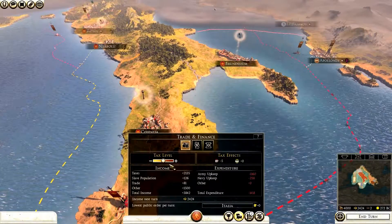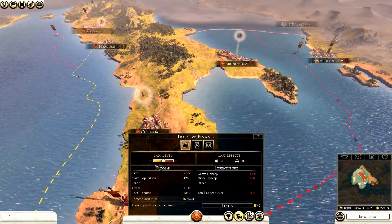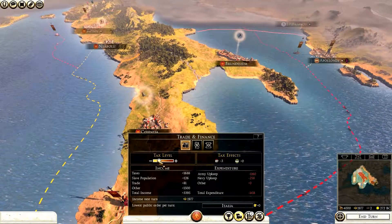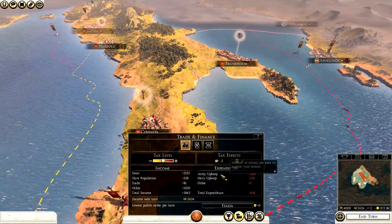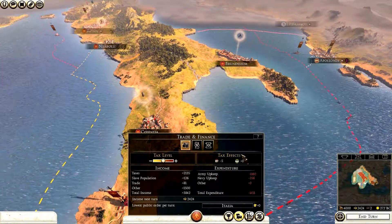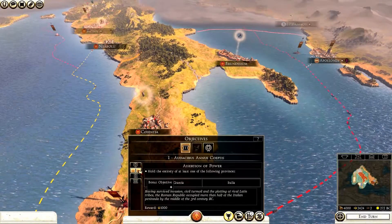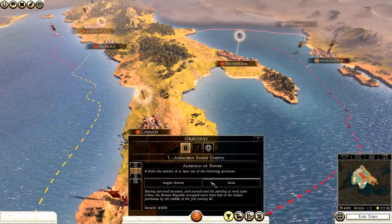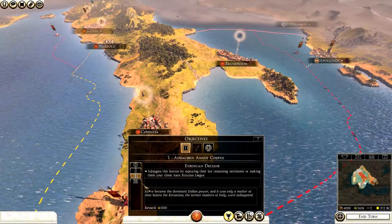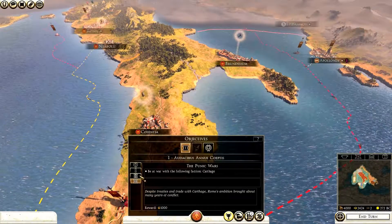The treasury screen lets you adjust tax rates. Turning tax all the way up will earn more money but public order becomes menacing, so I'm keeping it on normal. The screen also shows total army and navy costs and the tax effect on public happiness and growth. Under objectives, mini-goals are listed: control two provinces for 2,500 denarii; hold one full province for 1,000; subjugate the Etruscans for bonus money; and start the war with Carthage - just like real history. All these mini-objectives reward denarii.